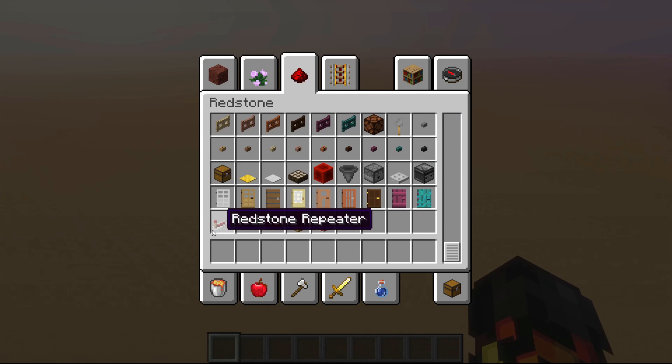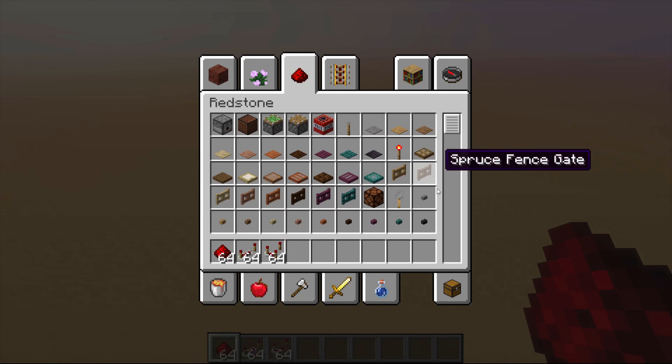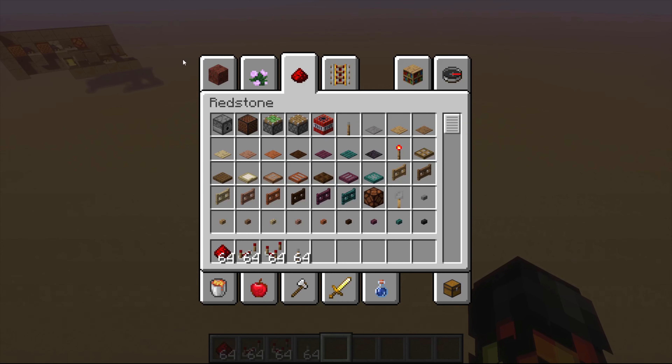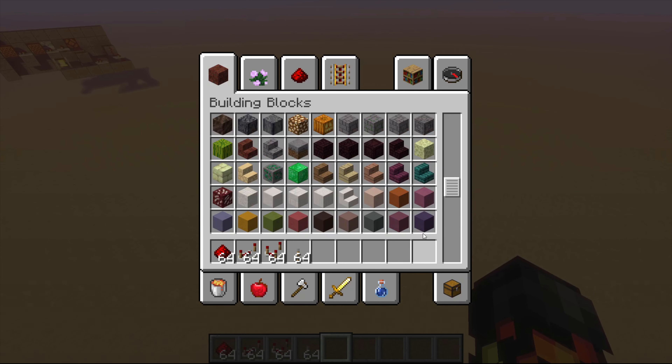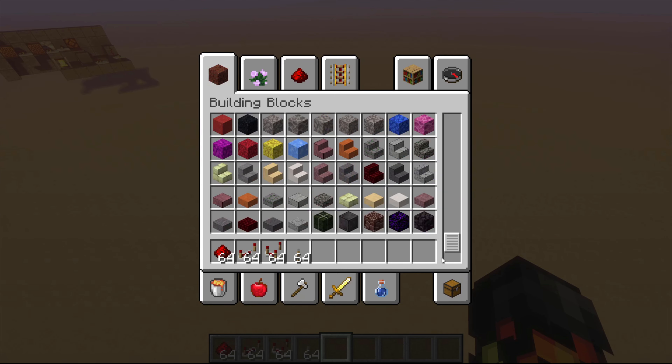So we need some basic redstone stuff. For starting it off, I'm gonna actually create a — shush. I have to silence my phone. Okay, I have silenced the phone.